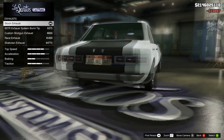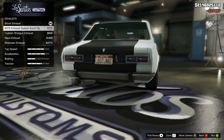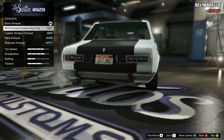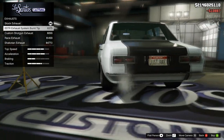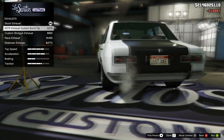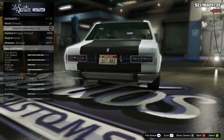For the exhaust we're going with something sporty. I'm not really sure what this exhaust type is originally called for the Volca Warriner, but on mine it's called the six star exhaust system burn tip, and that's the one we're going to go with. Hopefully that's available for everyone — if not, the race exhaust is a good alternative.